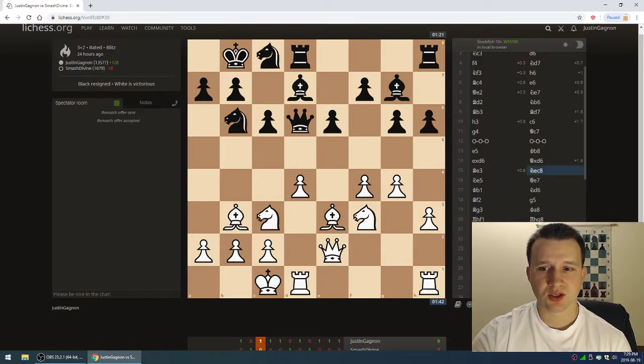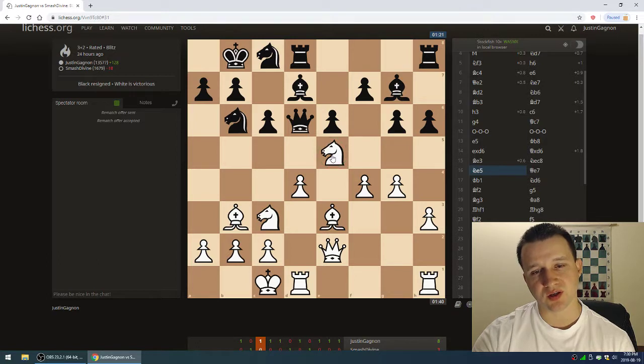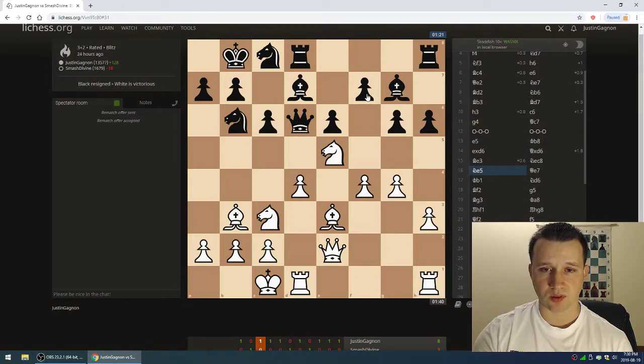Knight to c8 by him — he's trying to untangle his pieces. I go knight e5, achieving what I wanted from maybe move 5 or 6. Once you get a knight into e5 against Pirc or modern defenses, it's really hard for black to dislodge without some negative cost. I felt like I'd achieved my goal. I don't think it's winning, but I'm creating threats — that triple fork threat. The way I like to play is to create threats and have the opponent respond, because the more threats you create, the greater chance your opponent will falter.